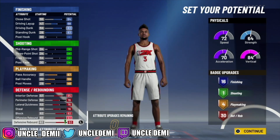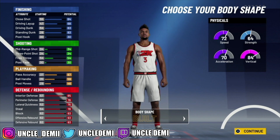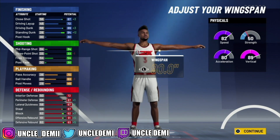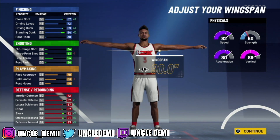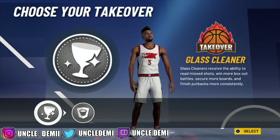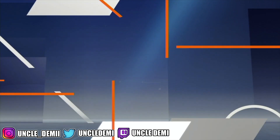Max out everything on the defensive side. You want to go Built, drop to 6'8, drop your weight all the way down to 190, and max that wingspan all the way up. You're going to have 90 speed, 97 vert, 89 acceleration, a 93 driving dunk, 91 perimeter defense, lateral quickness and steal, 96 block, and 97 defensive rebound — extremely solid. When you come to takeover, you want the Glass Cleaning takeover — it's a million times better than rim protector. Go with that Glass Cleaning takeover.